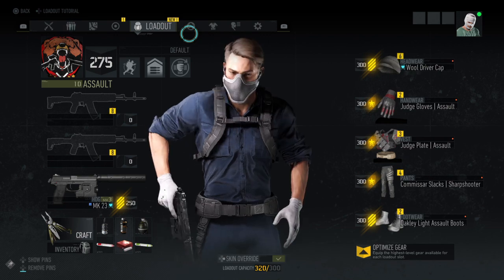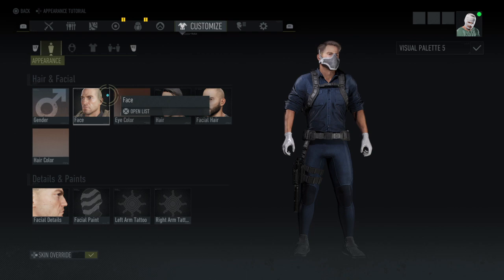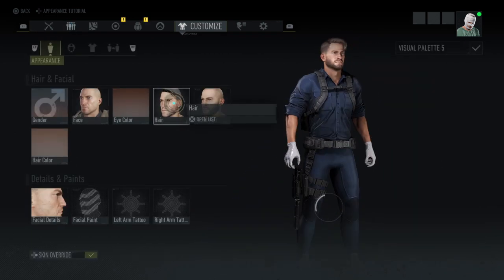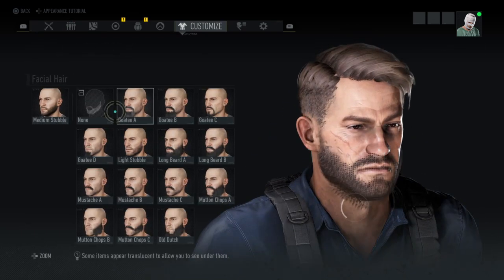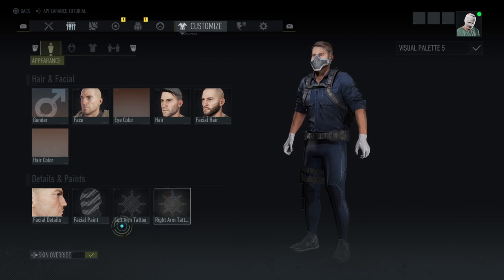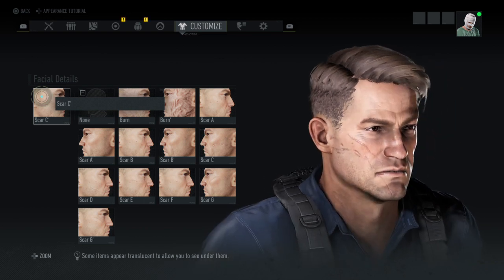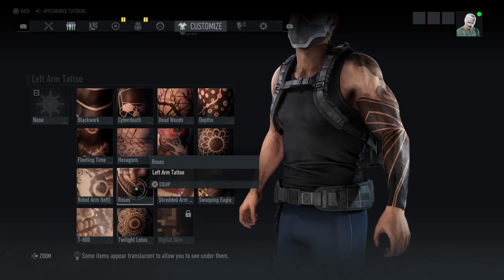We're gonna swap over to the customization screen. If you want to know what face I'm using, I'm using generic brown eyes, side part for the hair, medium stubble for the facial hair, and the hair color is brown. Going through these pretty quick just on this screen because not as many people want to know — we're running Scar Charlie.